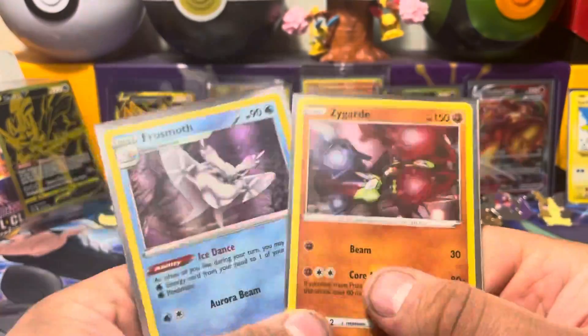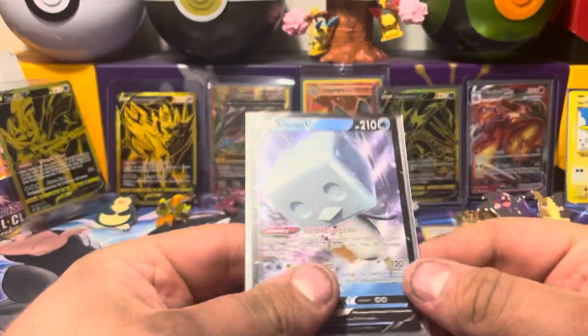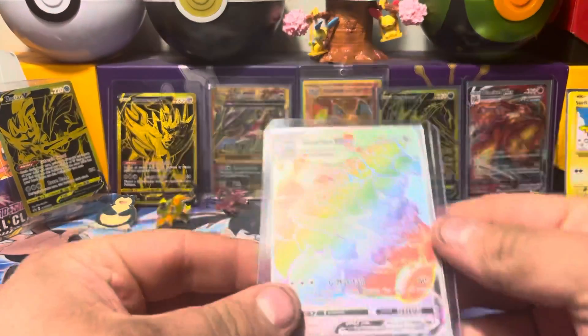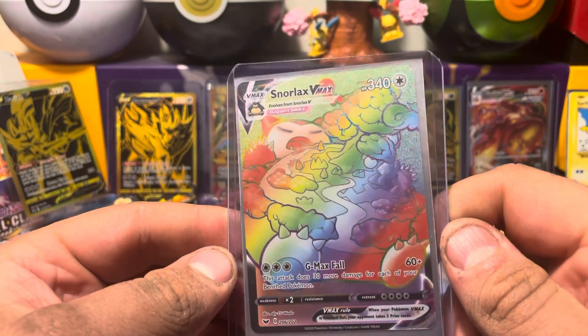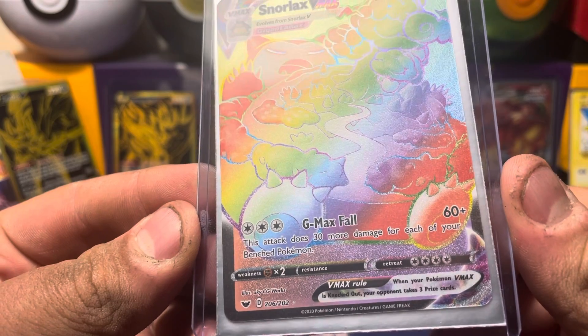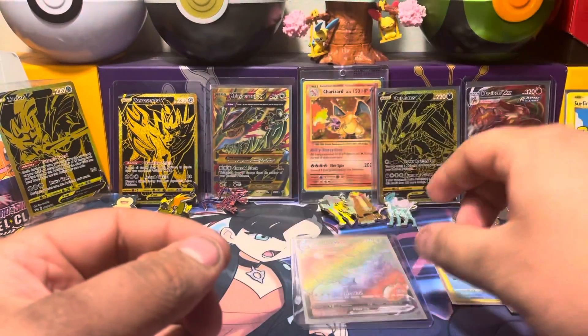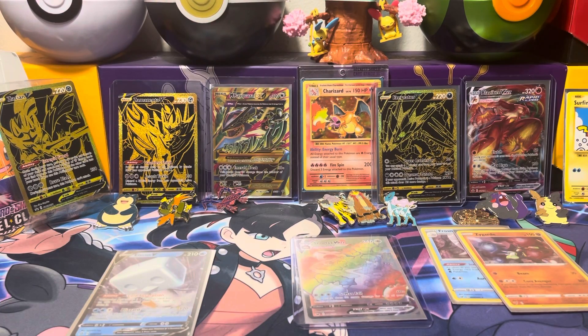One holo from Vivid Voltage, the Ice Cube Eiscue V from Rebel Clash, and the big hitter — Snorlax VMAX, straight out of Base Set, Secret Rare, Rainbow Rare, 206 out of 202. Such a sick looking card. That's going to wrap it up for this video — let me know what you guys thought. Shout out to PH11 Smith, nice little streamer, and shout out to Whale Mother, number one supporter of the channel. We will catch you guys in the next video. Adios.